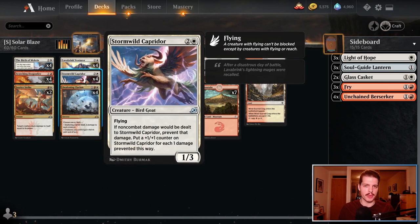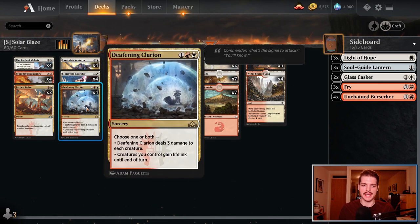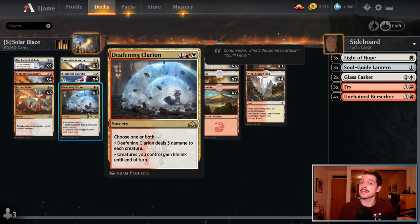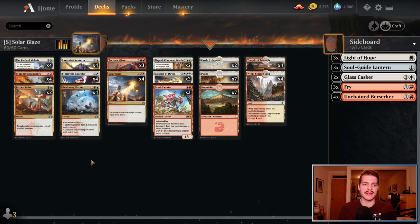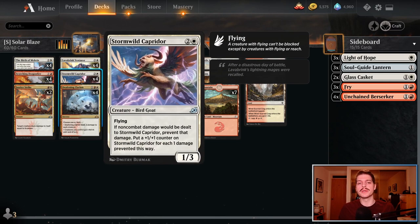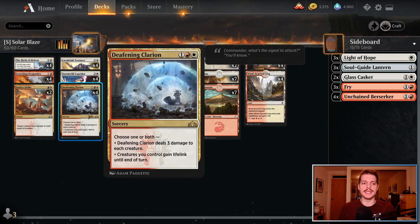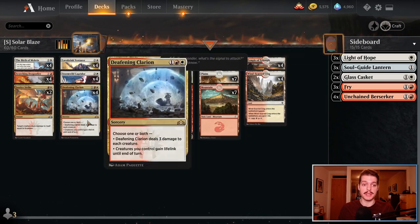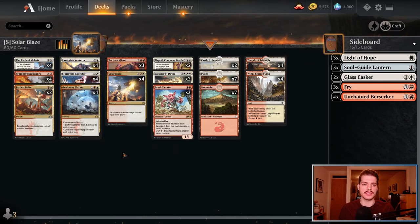The centerpiece of the deck is Stormwild Caprador. Stormwild Caprador plus any damage spell — any of these — it just puts counters on it. So if you cast a Stormwild Caprador and then a Deafening Clarion, it gets plus three, plus three permanently. It gets those counters on it, as indeed is the case with Scorching Dragonfire. Justice Strike unfortunately puts only one counter on it until you start building it up. Stormwild Caprador is the perfect card to have in a deck that is looking to play damage-based removal, especially damage-based sweepers like this because it synergizes so well.